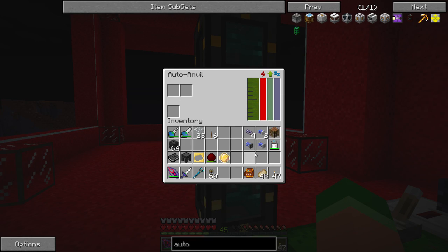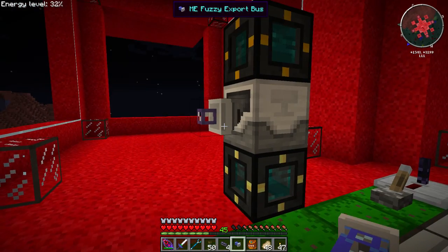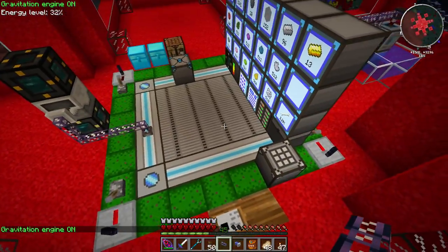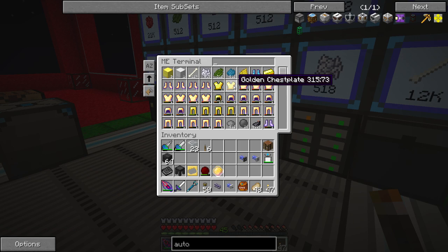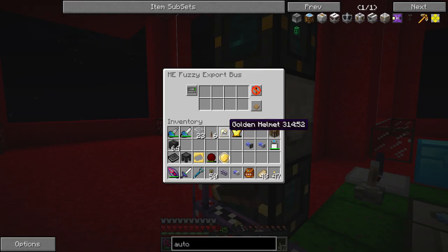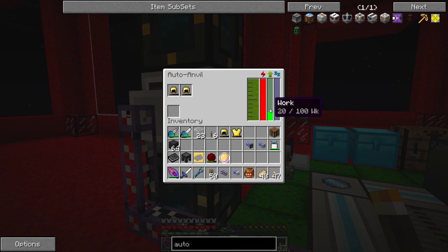Let's put on two fuzzy export buses - actually we can probably do it with just one. Connect this over to our MAC. By the way, I increased the size of our MAC - it's got almost two stacks with the CPU so it should be crafting a lot faster now. Let's grab two pieces of gold armor - we have to have them always match up. Let's try it with a helmet first. Two helmets inserted, energy going up... awesome, it fixed them!